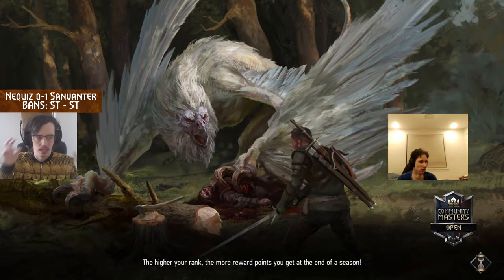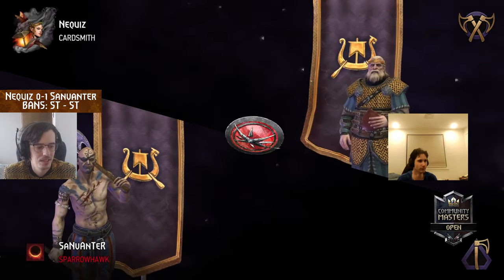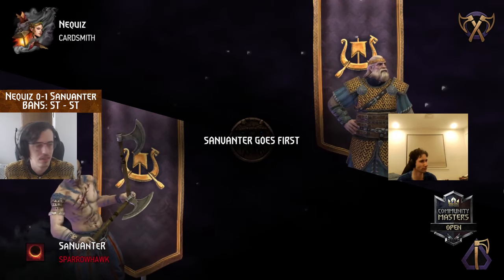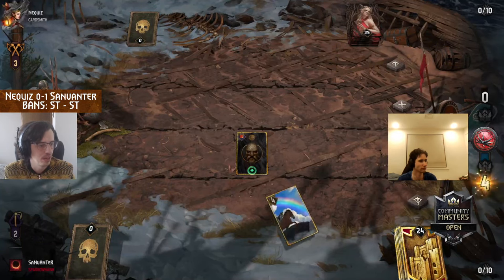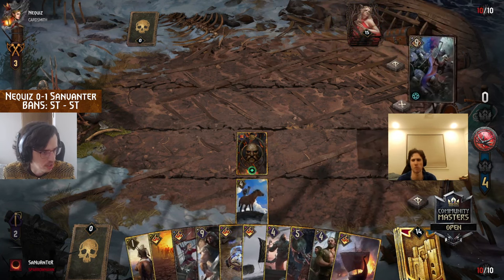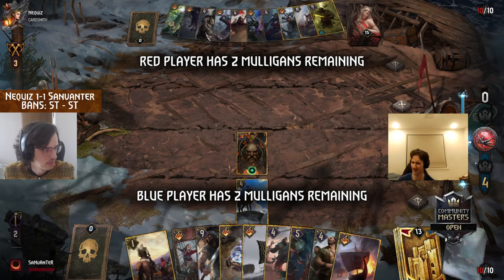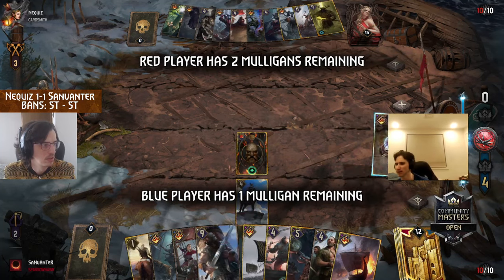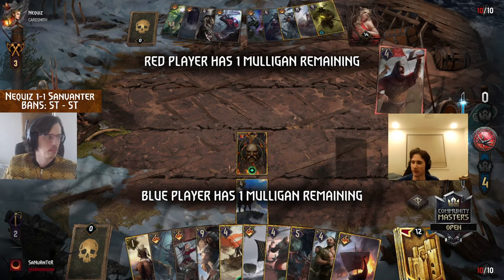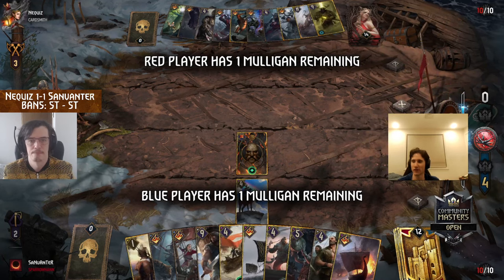It would be a battle between the two Skellige leaders — Sunvinter indeed goes for the Pirates, and Nequiz would need to update the score as well. Warriors can have a bit of a tough time against the Pirates if they get a lot of armor — the raids just don't have a fun time getting through that armor.